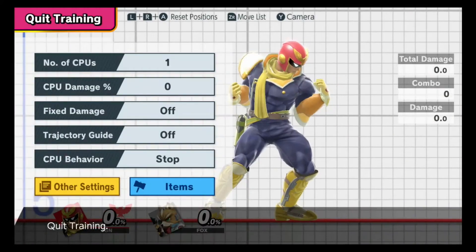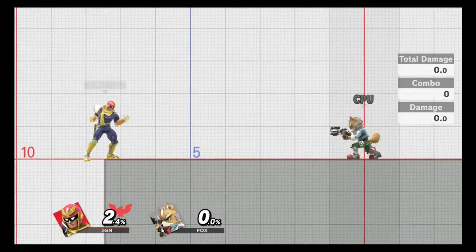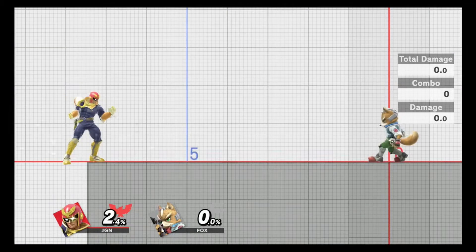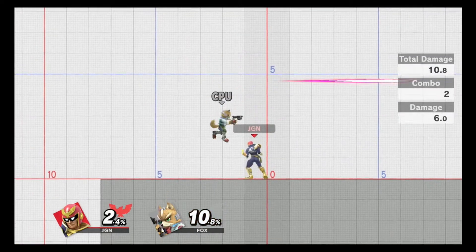After doing that, you will switch over to Fox, because Fox has a very similar move to Falco's except Fox is way faster. You will set him to neutral special and see how many times you can parry that. There are four steps and this is actually the third one, so by now you should be getting pretty used to parrying — it's fairly simple at this point.